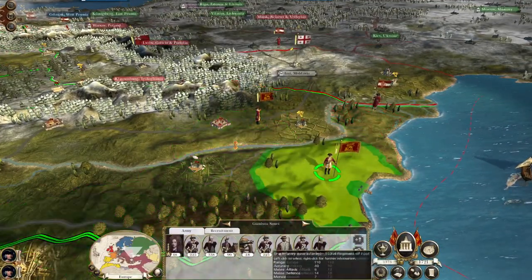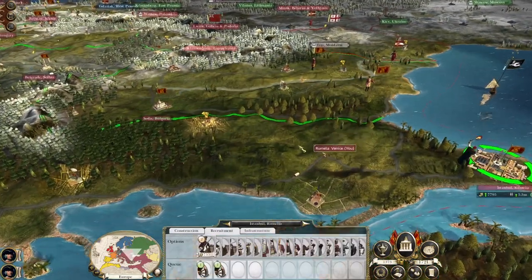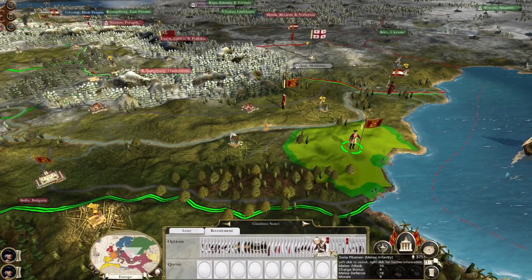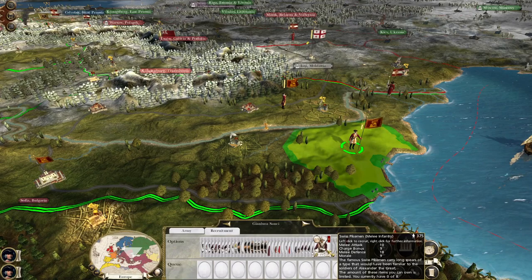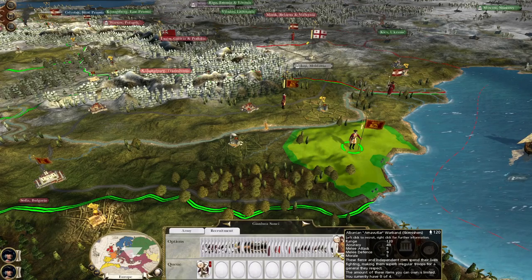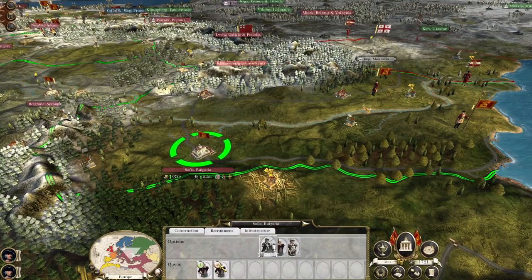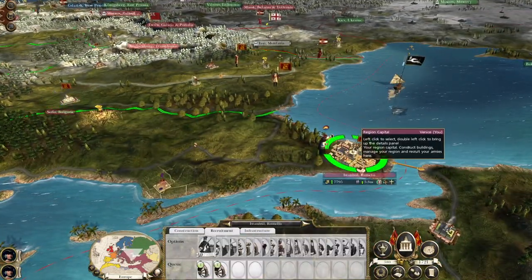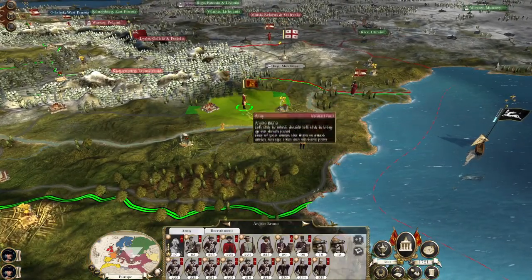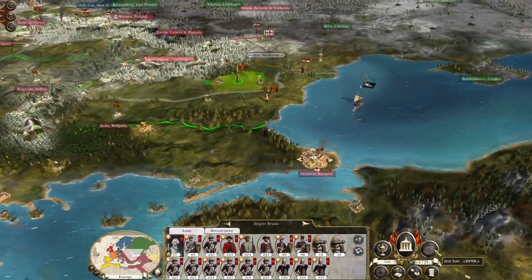Let's recruit a marine general. They are going to call in reinforcements — Swiss pikes, yes please. Albanian skirmishers, why not. They're going to get another two units of conscripts from here and two units of artillery from Istanbul.